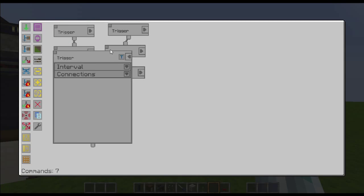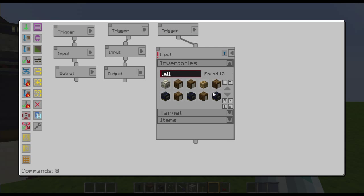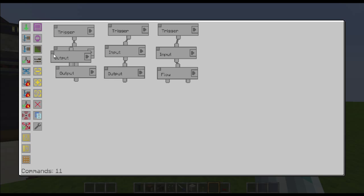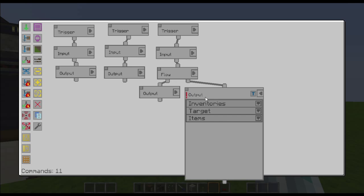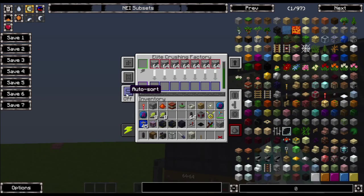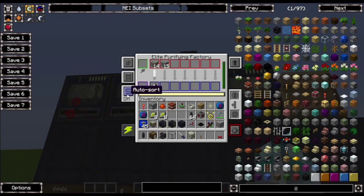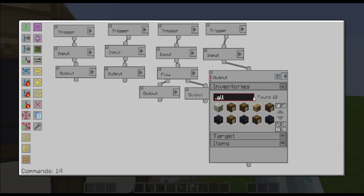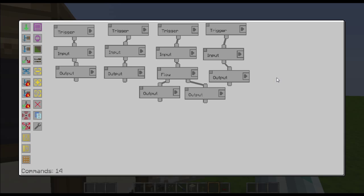Create another trigger: input from the better barrel — the gravel barrel — and add a 'not' condition. Do a flow control and change that to 'split' with two outputs. One output goes to the second furthest machine and the other to the third furthest. Click the sort button for a bit more efficiency. Then create another trigger: input from the second crusher and output to that barrel there — that should give us our sand.